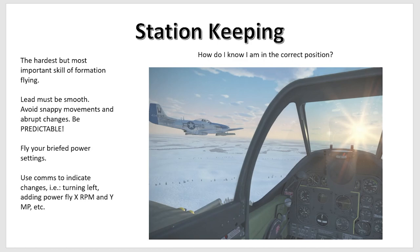The lead also needs to fly his briefed power settings — for example, 2600 RPM, 40 manifold pressure, or whatever is briefed. The lead can also help his wingman by giving a heads-up to anticipate a turn. It doesn't need to happen all the time, but if you can say something like 'we're going to come right now, heading 090, turning now,' the wingman will be anticipating the turn and find it a lot easier to stay in position. Same applies to power changes.